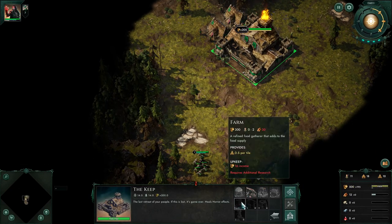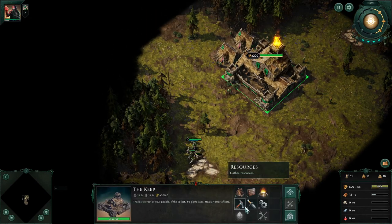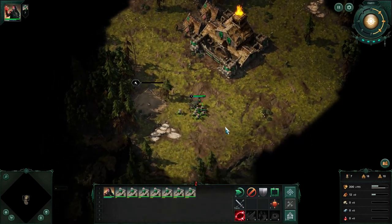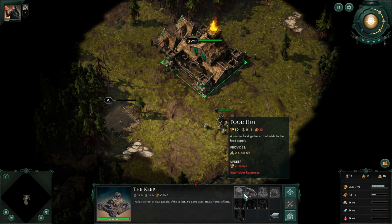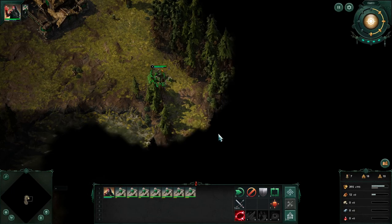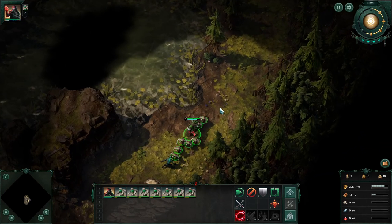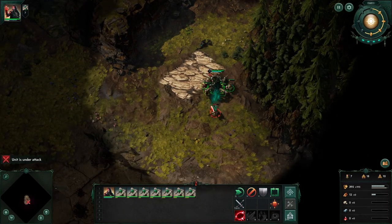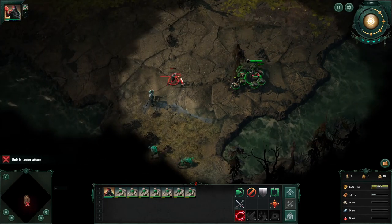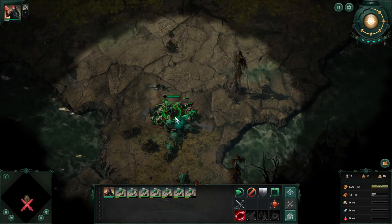Nice, I like that. Lumber yard. Where's my lumber? I need lumber. Let's see what else we've got around here - I need to find an area to expand into. We've got a tiny little pond here, but there is some stone. So we've got a point of interest - okay.